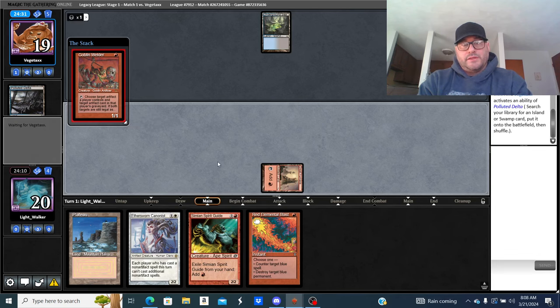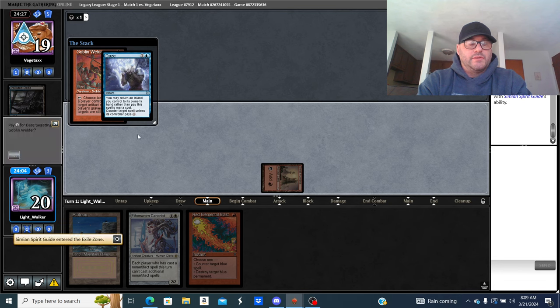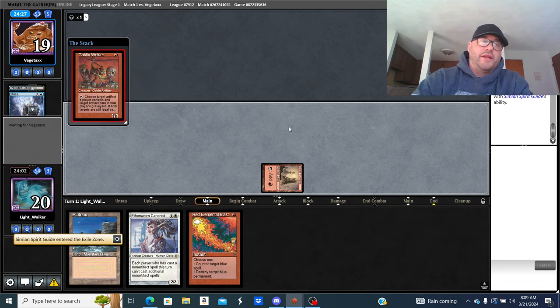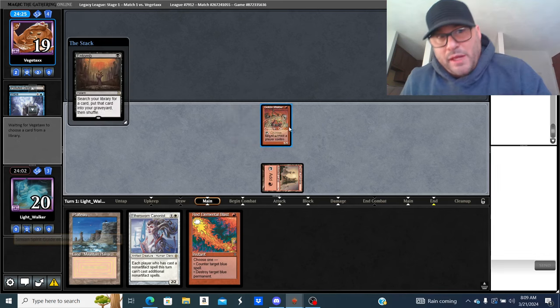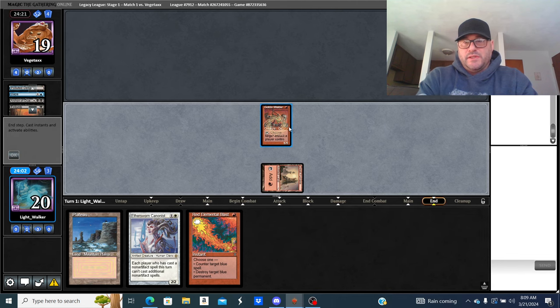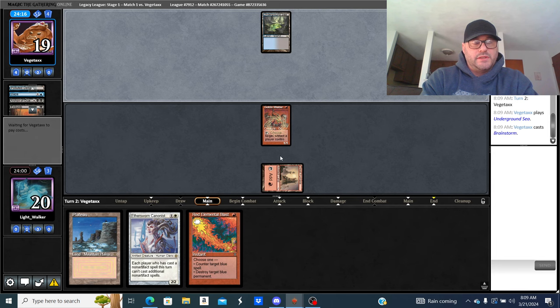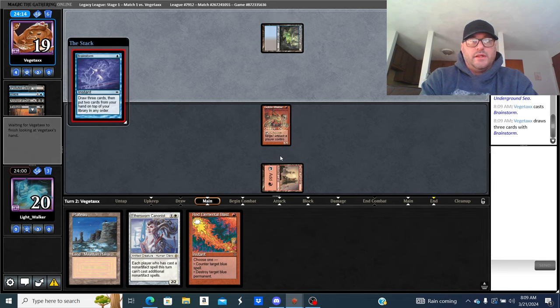Seeing what kind of deck this is — they're tapping black. It's a blue-black Reanimator deck. I'll pay for it; there's no reason why I shouldn't. Another blue-black Reanimator deck. He didn't find a land drop, so he's getting a little greedy for the reanimate — Animate Dead.